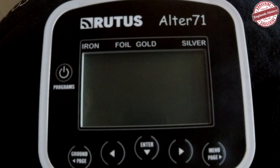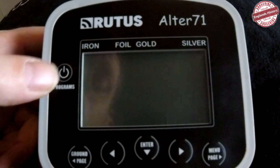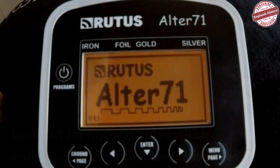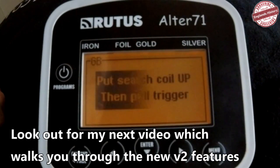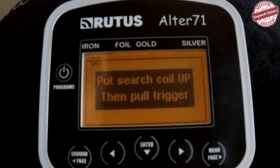Now we're going to take a look at the Root Resort 71 functions. Turn the machine on, push program, get the start-up screen, and it allows you to do the ground balance procedure. Just pull the trigger for now, because you only want to ground balance after you've finished doing all your settings and checked that there are no other signals in the ground — you don't want to ground balance over a target because you could discriminate out good targets. Always make sure your ground balance is on a clean piece of land, then pull the trigger.